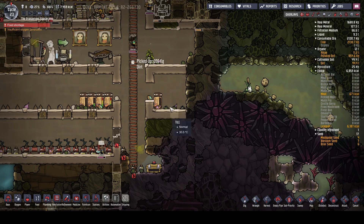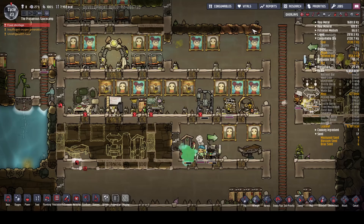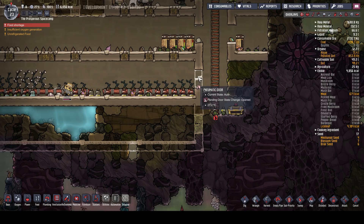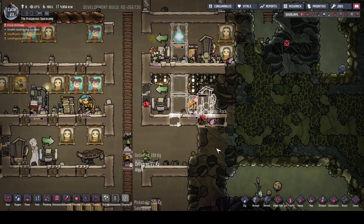So, research - are we researching anything at the moment? Yes, we're trying to get the agriculture done for the farm station. That's it, to beef up this down here, which is the perfect size for 96 tiles - the perfect size for a greenhouse once we get the thing that's going to go in the middle. That door needs to be opened - please do that, don't be so lazy. That door could be opened, thank you very much.